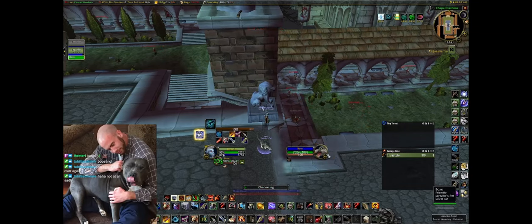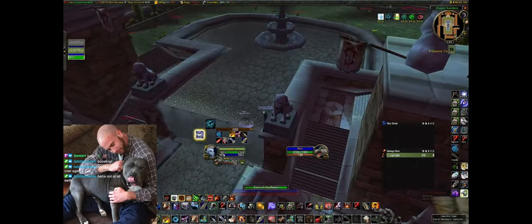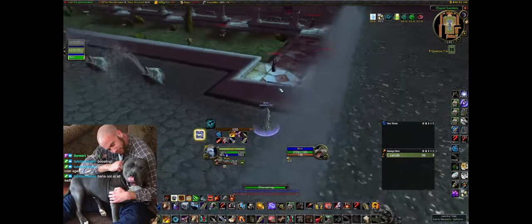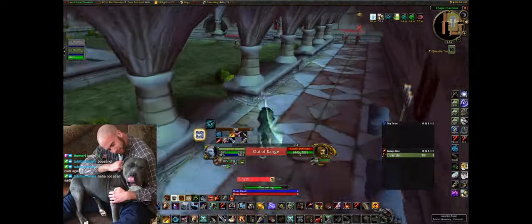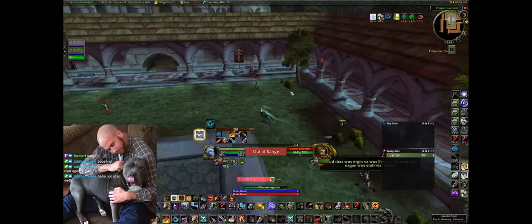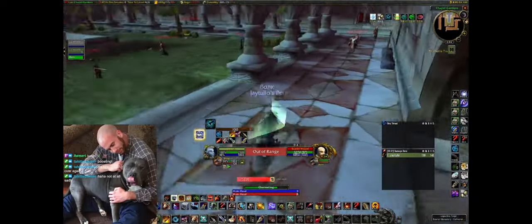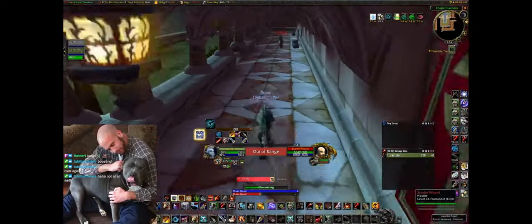We'll use Eyes of the Beast and Dash, running around picking up our mobs and trying to jump-turn where we can to avoid getting dazed. If you do get dazed it's likely a reset on the pull — it's not a big deal, you just feign death, wait for them to run back to their positions, rez your pet, heal and feed them up, and go at it again. The art is, if you skipped any sorcerers, pulling in a way that you won't body-aggro them during the whole loop around.